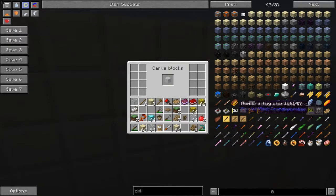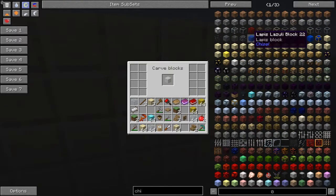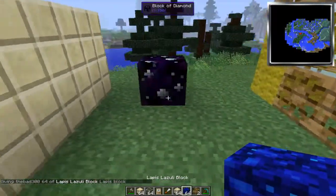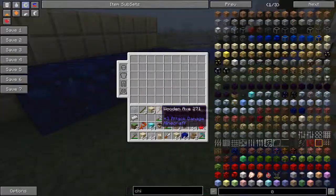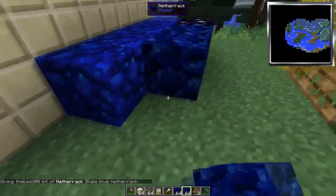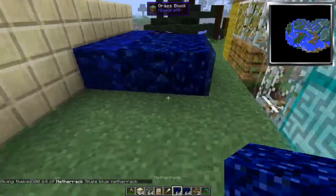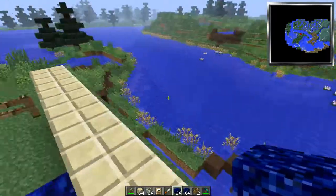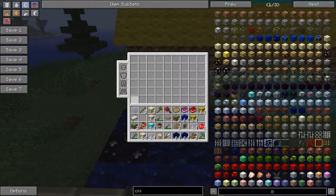Let's look at lapis lazuli. Oh, let's take a look at that block — now that is really close to the blue netherrack. There are two different blue netherracks you can get with the Chisel mod. They're all just slightly different textures, but this just adds so much more design to the game. And then you go into the micro blocks.